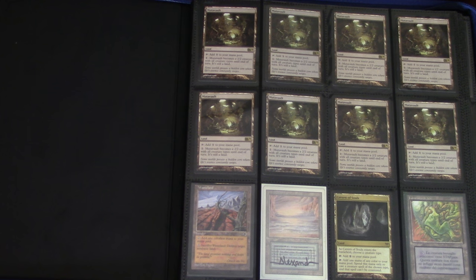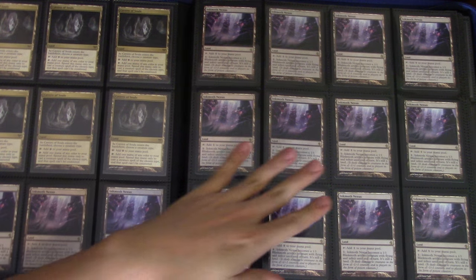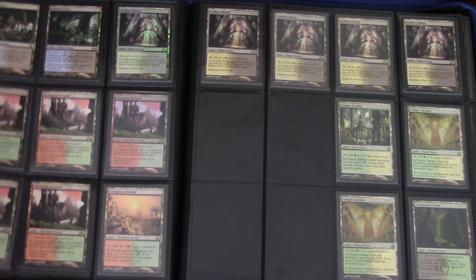This is the trade binder I'm going to sell in hopefully its entirety, or trade. I'm looking for altars. This is at GP Houston, I know it's really late. I'm looking for altars and foil promo fillers — not the regular ones. You've got your vaults, your caverns, your inks, and your shock lands. These are just extra cards I don't need right now.